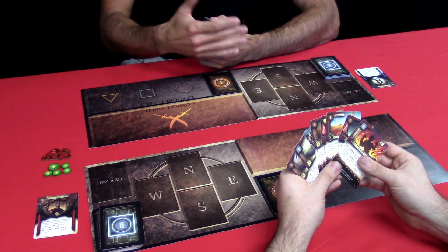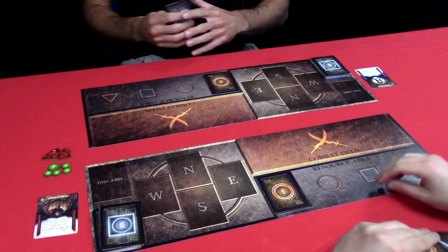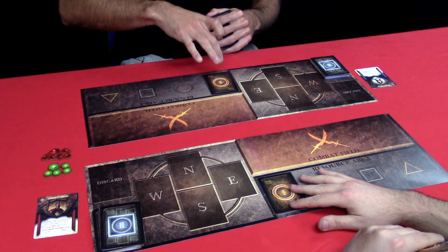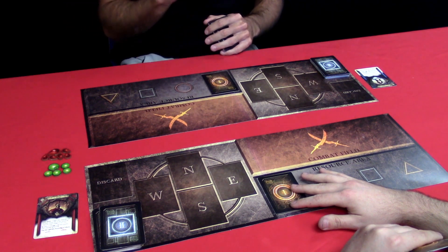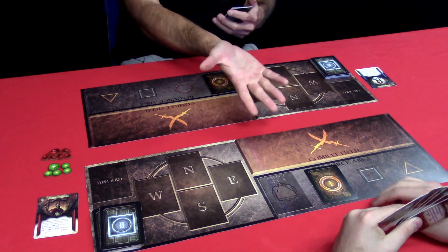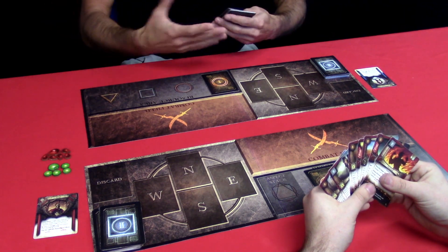After the seize phase is the resource phase — that's where my opponent will choose one of his aspects to put into play. If they have more than one aspect in their aspect stack, they may choose which one goes into play, but they must put one in. The limit on aspects that can go into play per turn is 1. That aspect is now available to be exhausted to provide power, which will allow you to play cards from your hand.